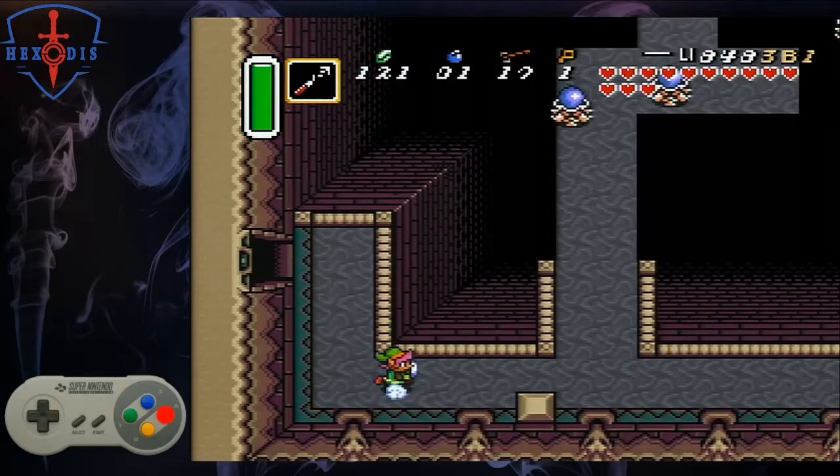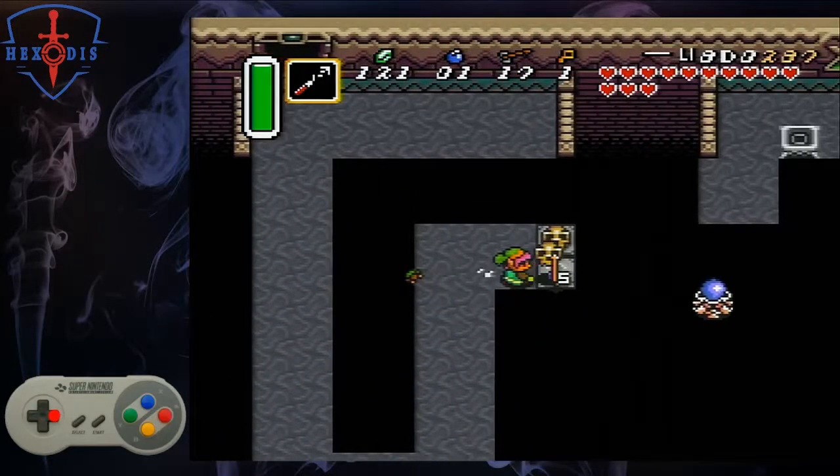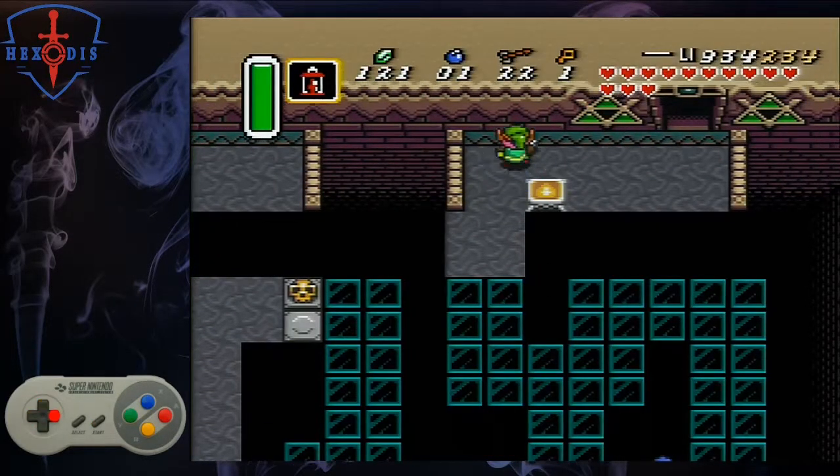Walk down, dash right, dash up through the enemies, move right, and dash up again through the helmet sword. Pick up the bottom pot for arrows, and bonk off the top pot to get across the gap in the invisible floor. Walk to the door.